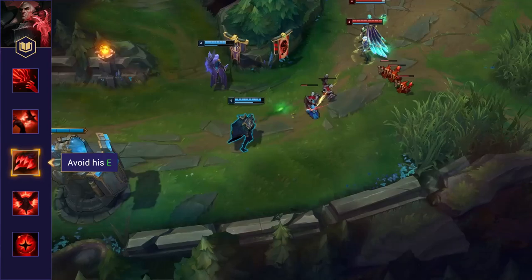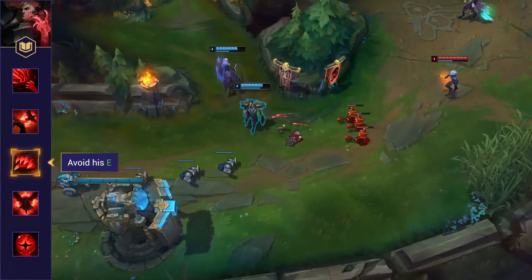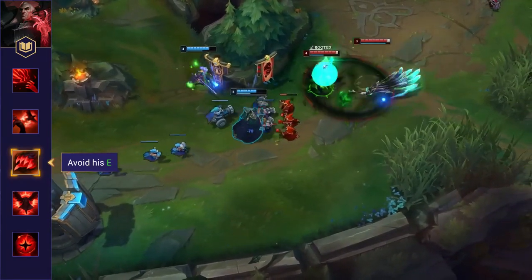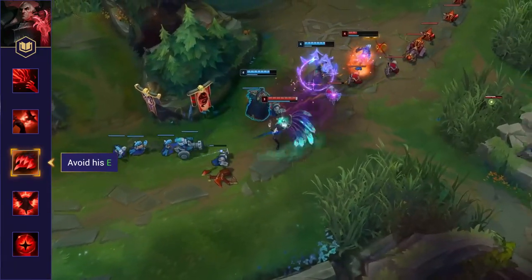Make sure you dodge his E. If Swain's E connects, he'll throw down his W and also yank you towards him to follow up with his Q. This combo is the best way for him to trade, so avoiding the root is critical. It's easiest for him to hit when you're at max range — any closer and you can move to the side or dodge it as it returns.